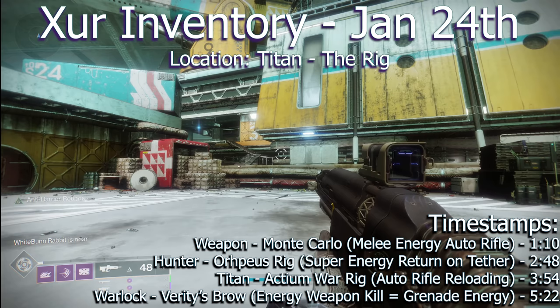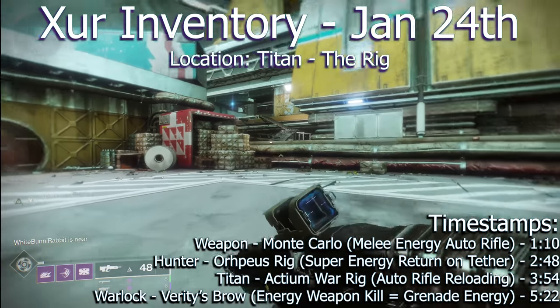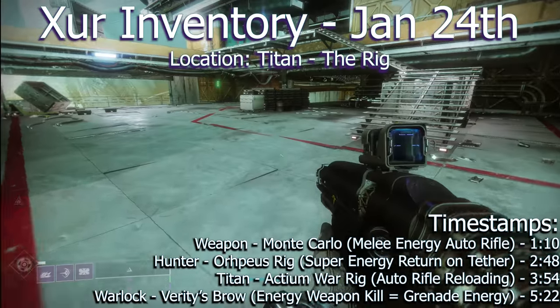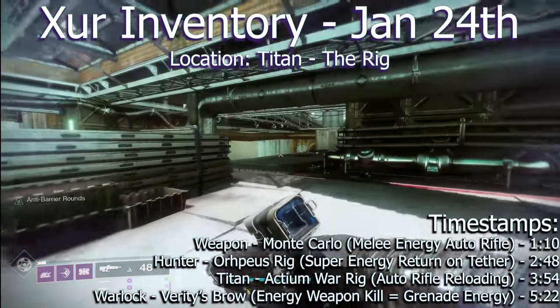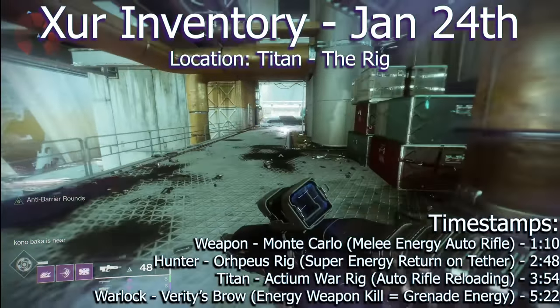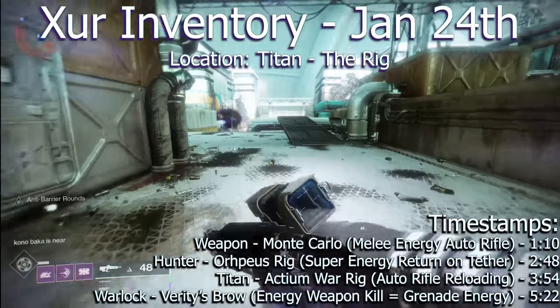Hello, Guardians. It is Ebontus here. It is January 24th. Xur has arrived. He is on Titan. We are over here on the rig, just in case you don't know where I'm at. We're going to go check out his little side office over here and see what exotics he has today. Maybe he's got something new. Maybe he's got some old crap. We will have to find out shortly.